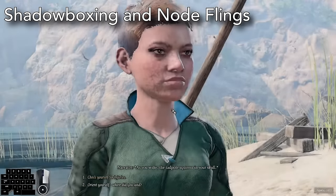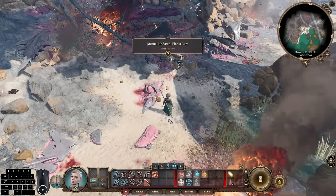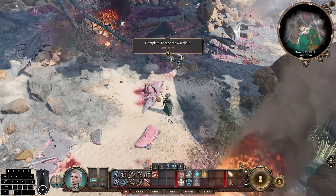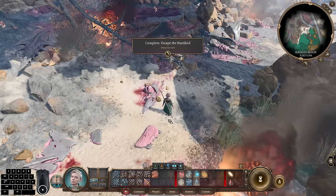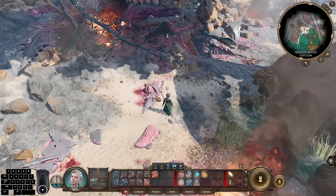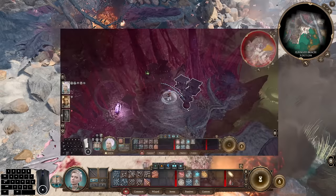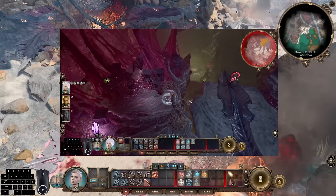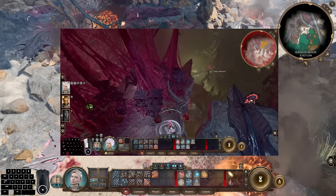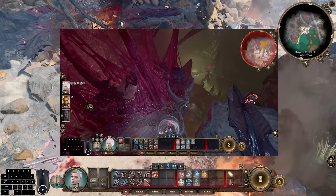After that you'll have a bunch of cutscenes — just skip all of them. Now we're going to do Shadowboxing. Shadowboxing is a combination of two things. One trick is called node fling: you drop an item at a location very far away and it sets a node at that location. So when you interact with and open a box or crate, then quickly move it, it will teleport to where you aimed the node previously.